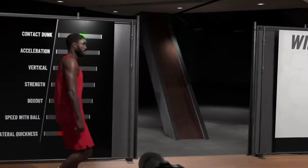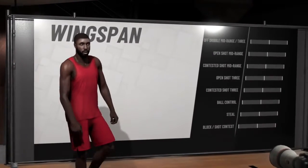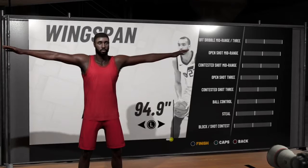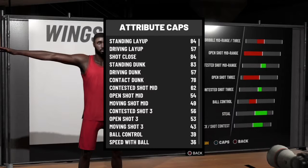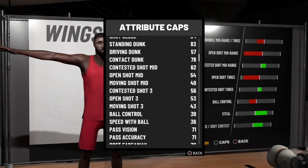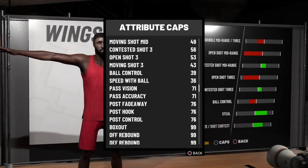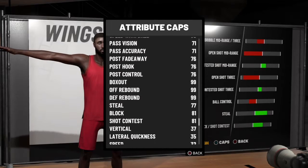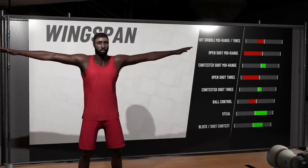Lastly, for the wingspan, go ahead and go with max wingspan, which is 100.1 inches. That's my build for 2K19. I appreciate it — if it helped you at all, please drop a like and subscribe to the channel. I'll see y'all next Tuesday, I love y'all.